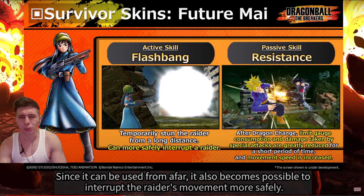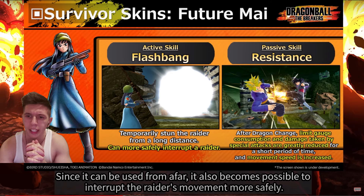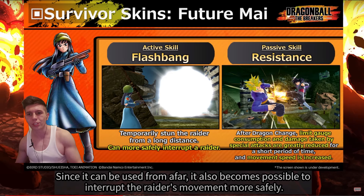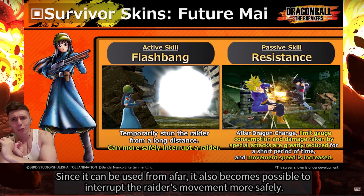Mai also has a very interesting passive skill. After Dragon Change, her Limit Gauge Consumption and Damage Taken by Special Attacks are greatly reduced for a short period of time, and your movement speed is increased. So essentially what you're getting here is that you'll be taking reduced damage and your movement speed will be increased.